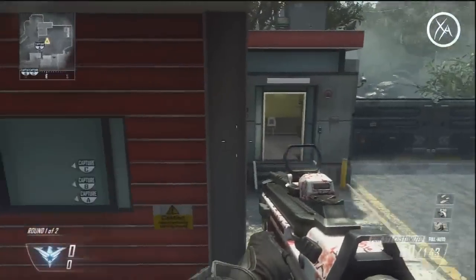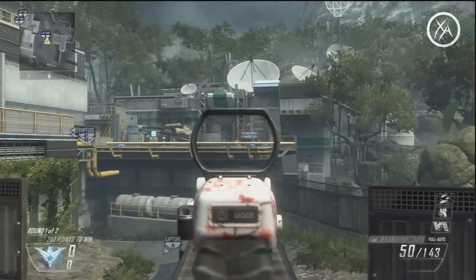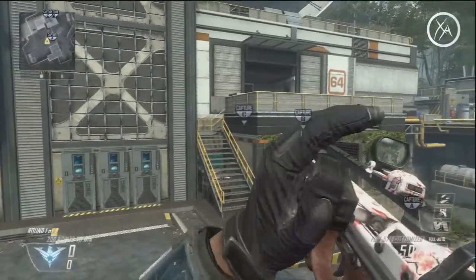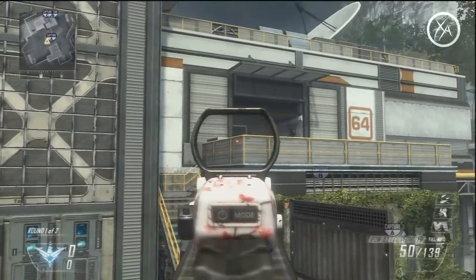I have a nice little line of sight — you can jump up on top of this van and look through the door that's coming onto the helipad. You are pretty exposed up here, but if you know that's where the enemy is coming from, it's a great spot to have a nice line of sight onto them.